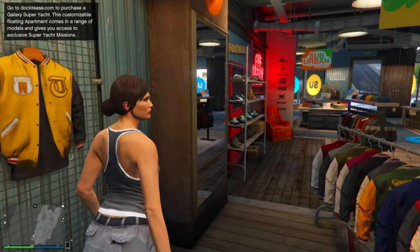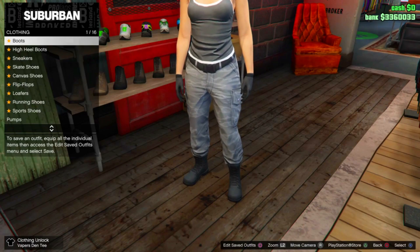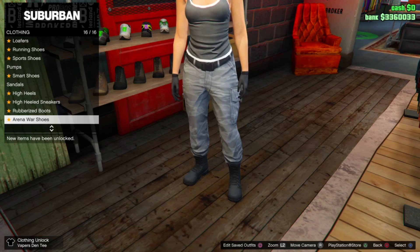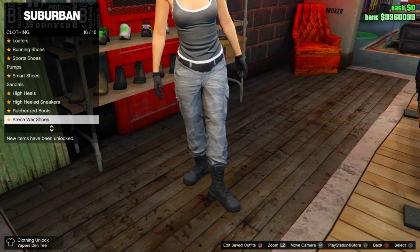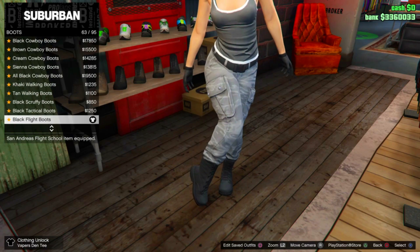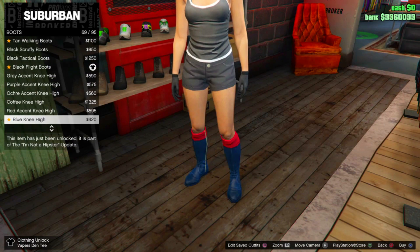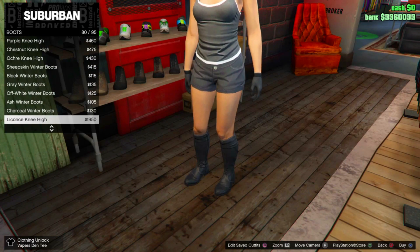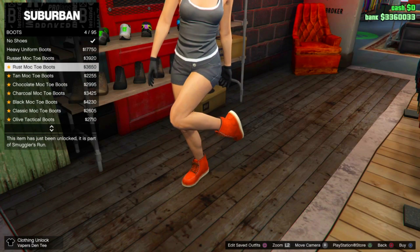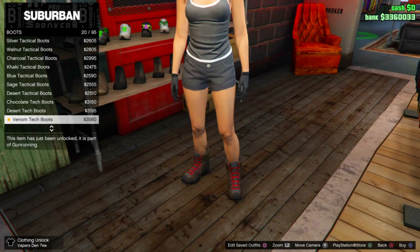Now go over to Shoes. You can equip any shoes — I'll have the shoe components listed in the description. If you want the Tron shoes, select the boots I'm selecting right now. I'll have the components in the description for whatever shoes you want when the white joggers transfer over.